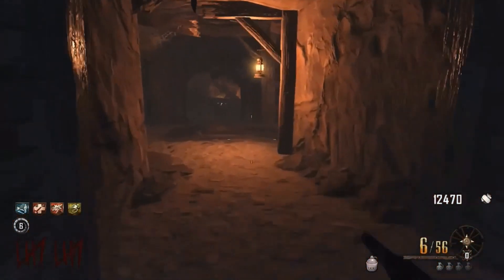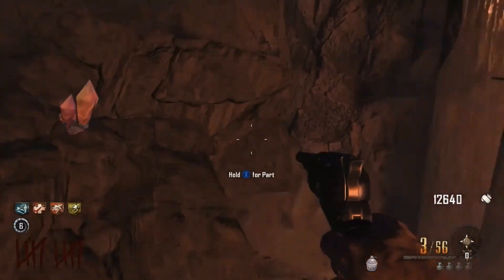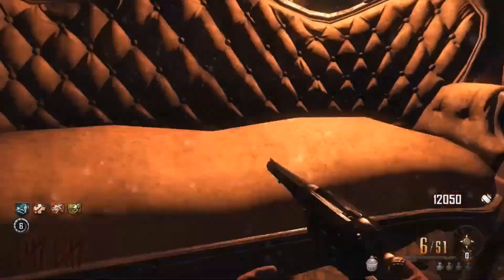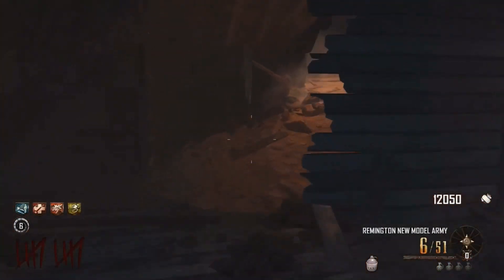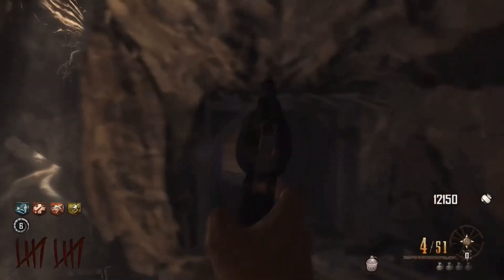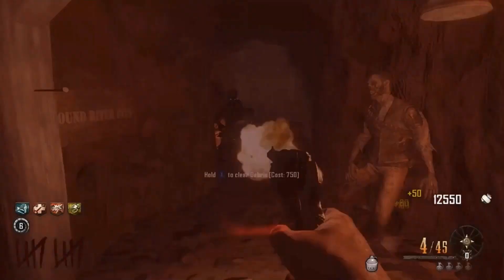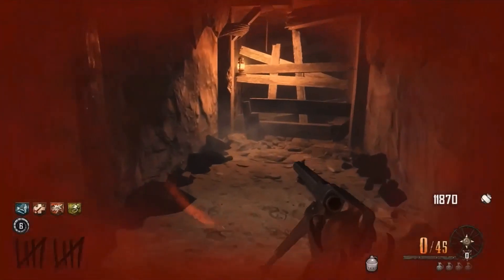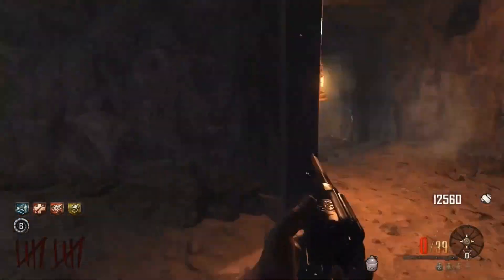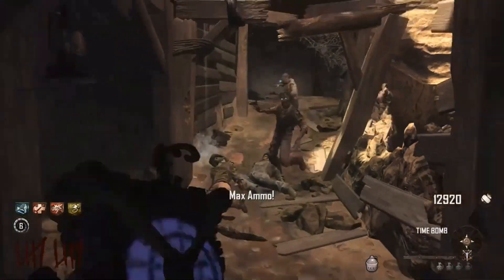There's nothing worse than a weapon that takes ages to reload, and reload speed is a massive factor in how I rank these weapons. The Remington is also a very ideal weapon for Buried — it's an old Western town and the Remington New Model Army is an old-style Western pistol, so it fits the map perfectly. It's only available out of the mystery box, but I'm always happy to pick it up. It makes you feel like an old Western cowboy on that map, and I think Treyarch did a really great job including it. The Remington New Model Army is a fantastic weapon and deservedly comes in at number three.